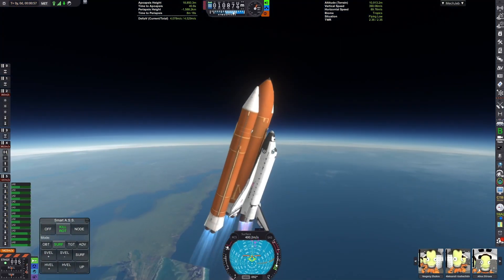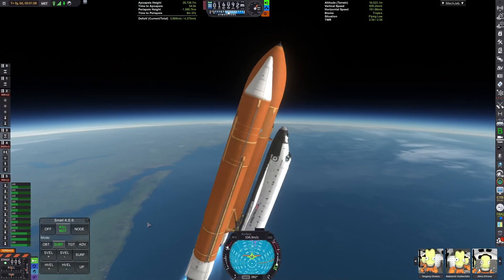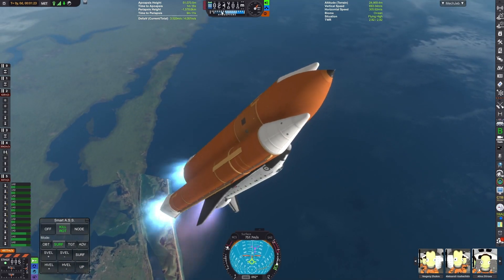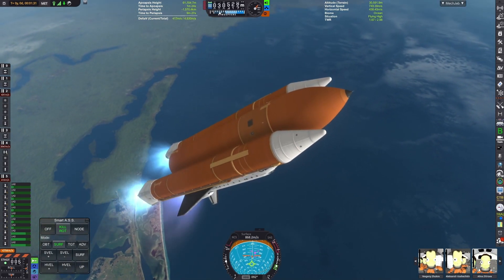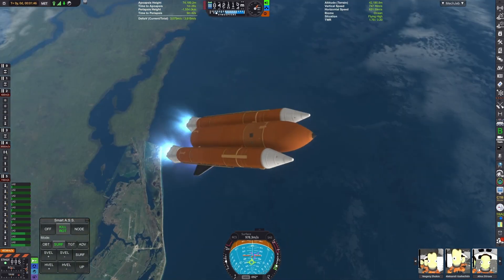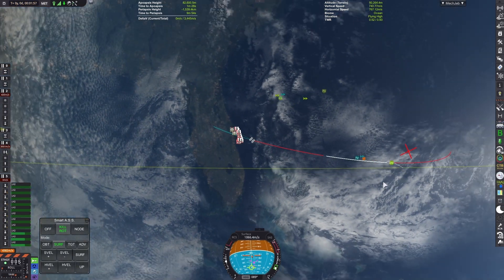Starting off, here we have a liquid booster variant — the solid boosters have been replaced with liquid alternatives. These are a cryogenic variant and are powered by four RS-25 engines each, making this extremely non-economically viable, even more so than a normal space shuttle.